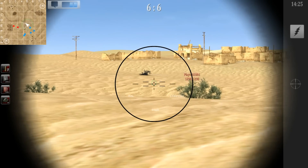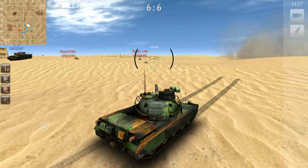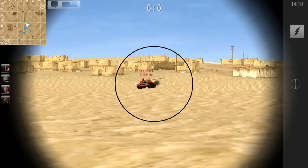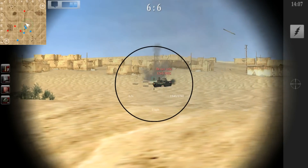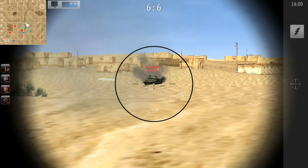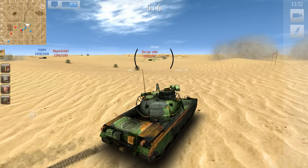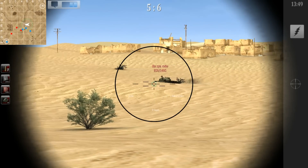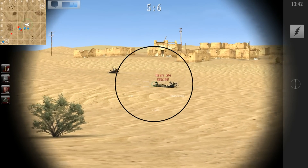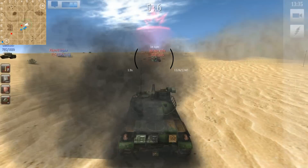Here we can see that we have just enough gun depression to shoot at the enemies. The other thing which is annoying about this tank is the cupola on the top of its turret, which makes you visible to enemies even when you can't see them. But aside from that, this tank is really fast, and as you can see the gun depression is awful. You really can't use good spots because your gun depression won't allow you, but I think the speed and maneuverability of this tank makes up for that.